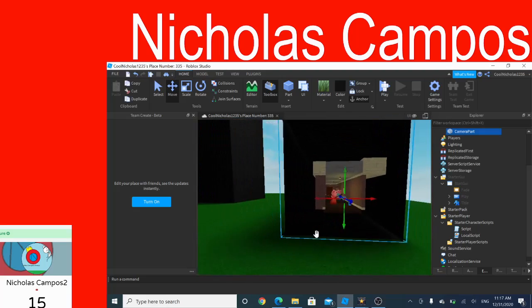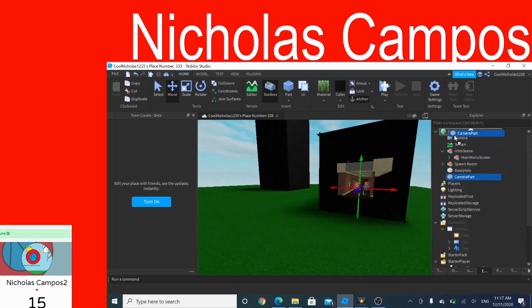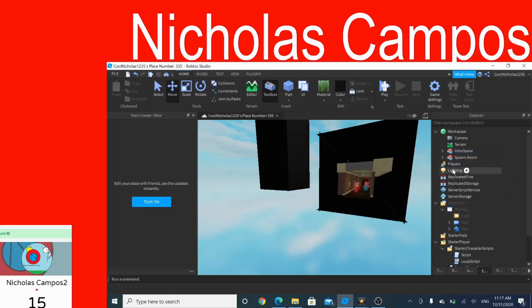Now you have all those things ready. You can move the camera thing into your intro scene right here. Then after that, you're done with that — delete your base plate, and also make it nighttime.